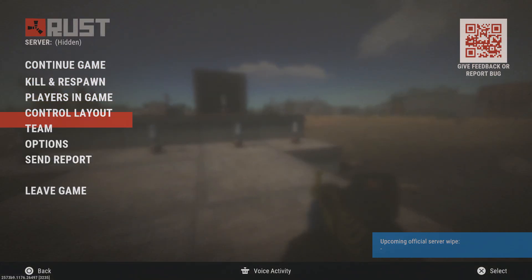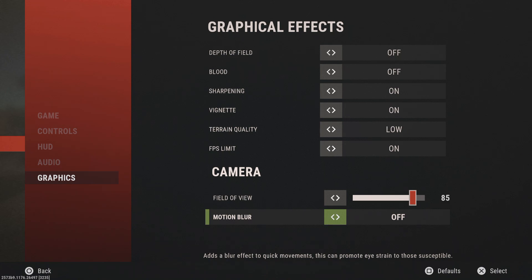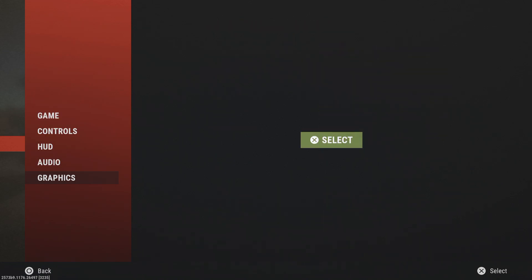Motion blur I always turn off because of the motion sickness factor. It blurs your screen when you're turning left to right and can interfere with your view. It's normally not going to benefit you in any way, so I'd stick with keeping that off. Maybe if you prefer a little realism you can try it, but personally I'd never use that setting.